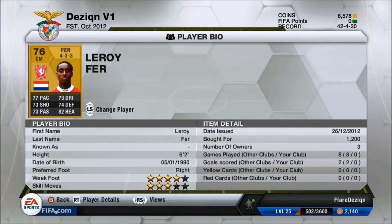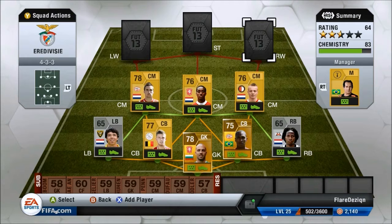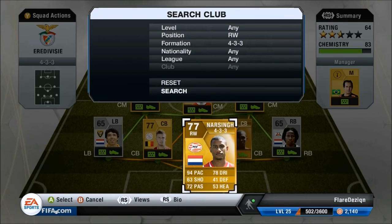Our strongest centre midfielder is Leroy Furr, got him for 1.2k. All of his stats are above 72–73: 82 heading, 77 pace and 74 defending. His shooting, passing and dribbling are all 73. He is 4-star weak foot and 3-star skills and he's 6 foot 2. These three players up top are probably the best in the team.